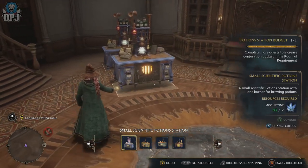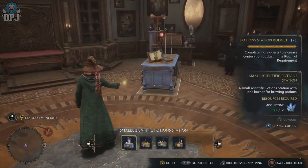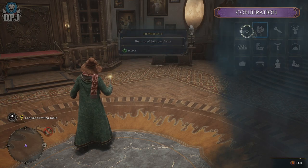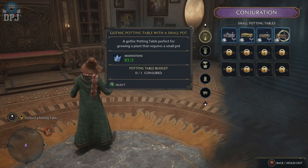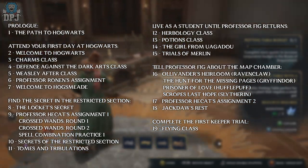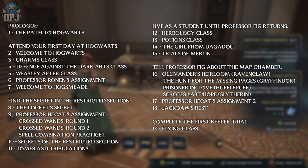The Room of Requirements is actually a quest which is given to you by Professor Weasley — it's probably about the 20th quest as part of the main quest line within this game. It will take you quite a while to get here, probably about three or four hours to actually reach this point, which is fine — you'll be playing through the story either way.